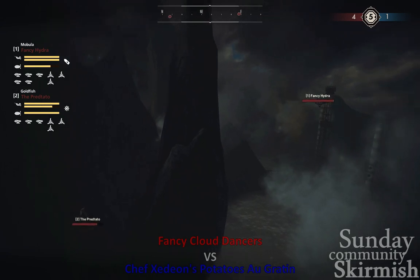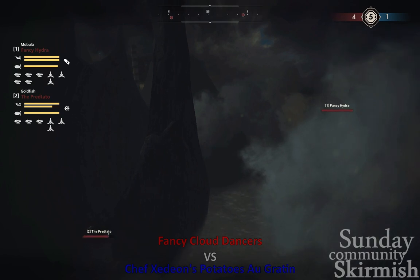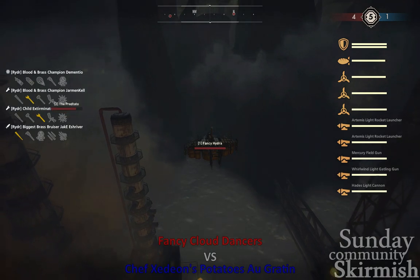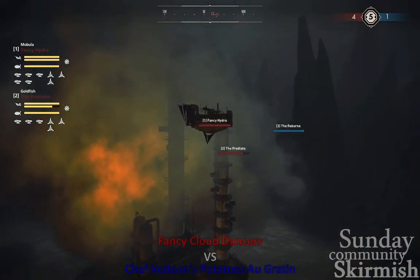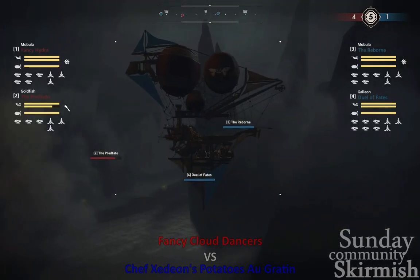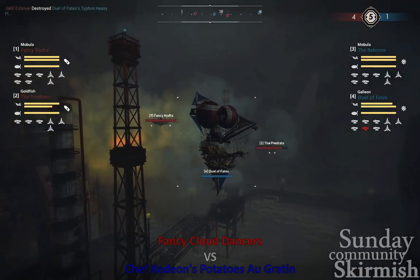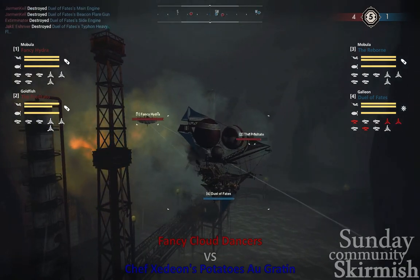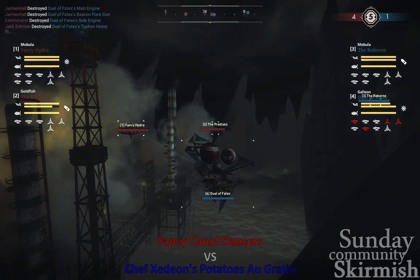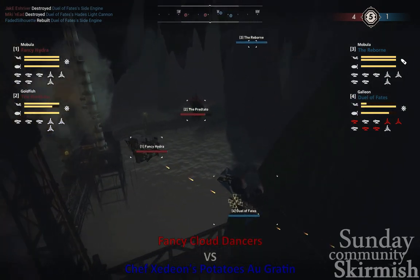Blue is looking to see what they're going to do to turn this around as Pretado is down to about 80% perma. Still no scratch on the paint job of the Hydra — they are at 100%. Reborn spawns in. Duel of Fates splits off and goes in a different direction — they spawn right in on the Hydra. Was that a miscommunication? Pretado says thank you very much and sends a Hwacha right there. Fancy Hydra diving in — I believe that was a miscommunication right there.